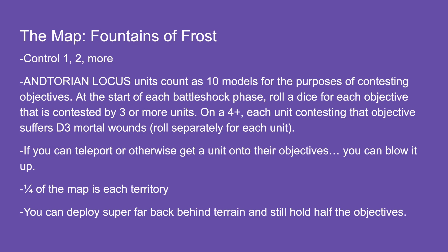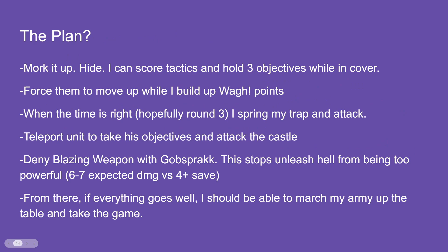I don't have to fight in the middle of the map — I can hold one, hold two, get my tactic, and do the same for my opponent. His tactics will hopefully be harder to get than mine. My plan is to be cunning: I'll hide, score tactics, and hold three objectives while hiding. This is all going to be about terrain. Thanks to Aaron Newbaum for the insight — his key point was that every turn those Fusiliers don't shoot is huge.